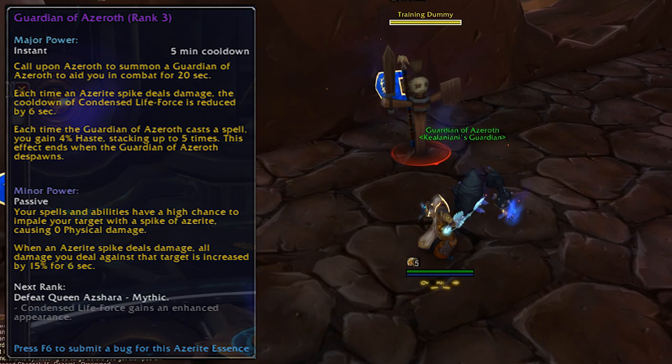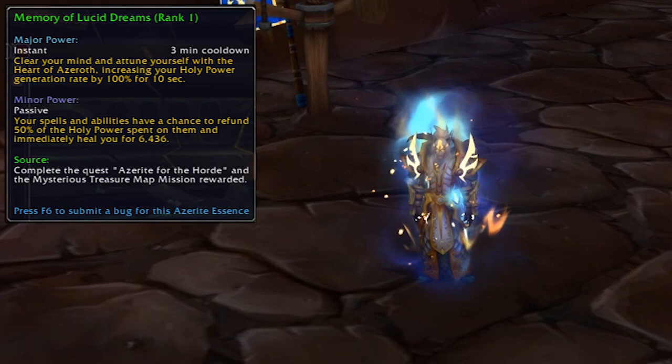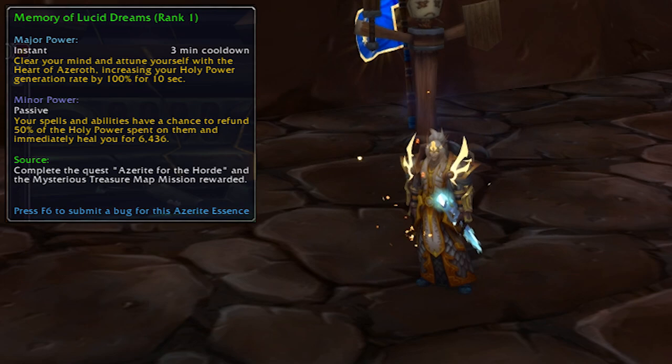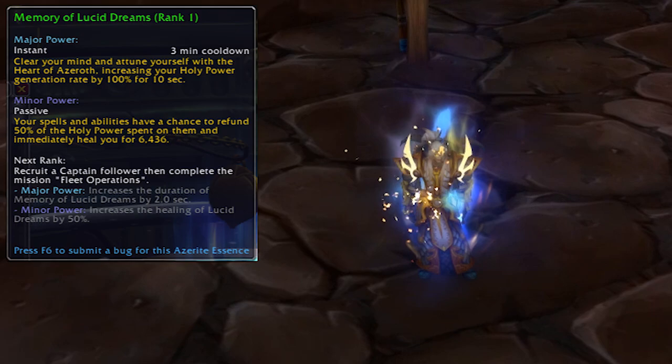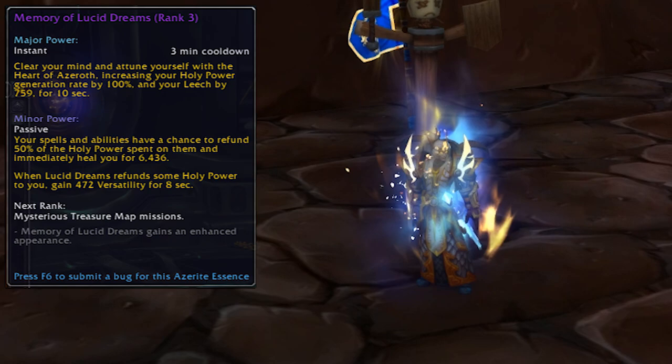Memory of Lucid Dreams is a resource generation cooldown and it swaps for everyone — Shadow Priest gets insanity, Holy Priest gets mana, Ret Paladin gets holy power, you get the idea. Rank 1 comes from your weekly island expedition quest and the treasure map. Rank 2 comes from something relating to your follower mission table. Rank 3 comes from another treasure map and more mission table content, and rank 4 comes from mysterious treasure map missions — another random reward no doubt.